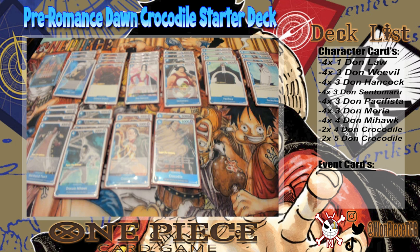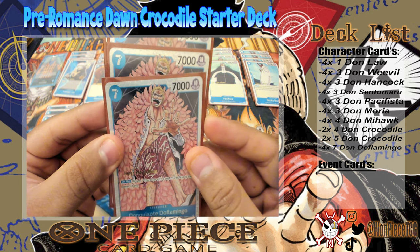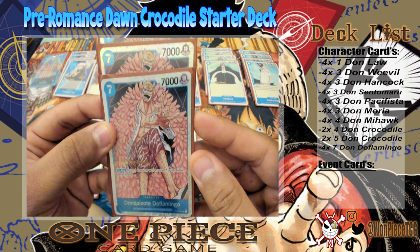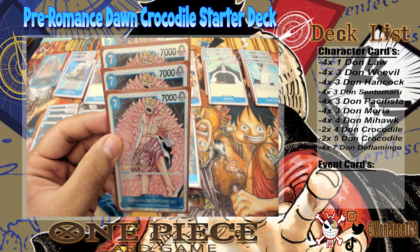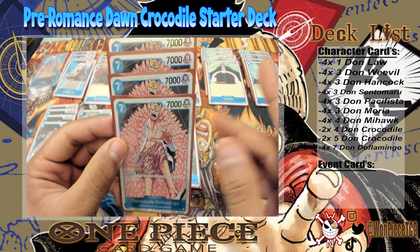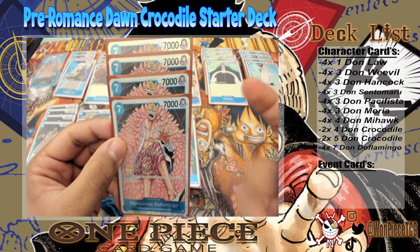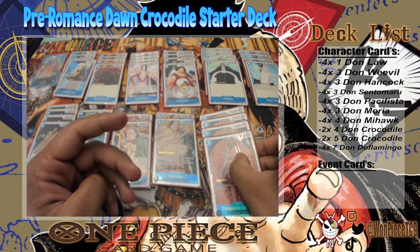For our last big hitter, it's four-of Doflamingo — 7,000 power, seven energy to play. On play: return one character with a cost of seven or less to the owner's hand. As of right now this card gets around almost everything on field. It gets rid of about 80% of threats, and since most high-energy cards don't have Rush except Kaido, you can't bounce Kaido anyway so you're just stalling their boss monsters. It then becomes a 7,000 power beater that most decks can't easily out-counter.